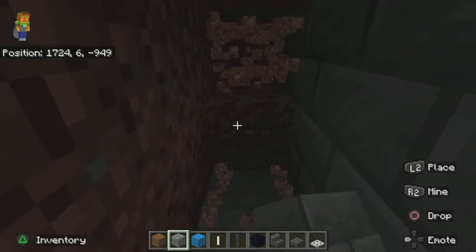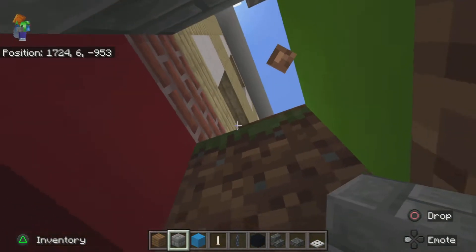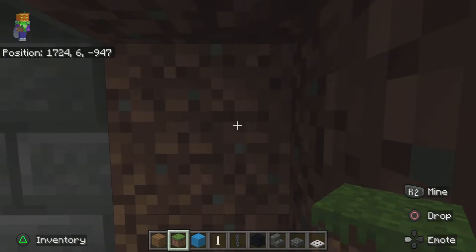It's going to be 11 by 7 — so 11 blocks to the left and right and seven to the back. I actually have to stop it here because this is where I find out that I am muted.